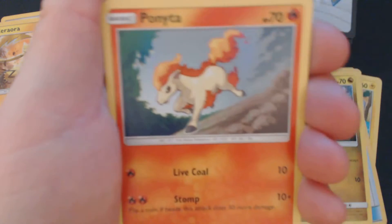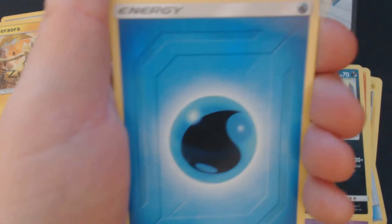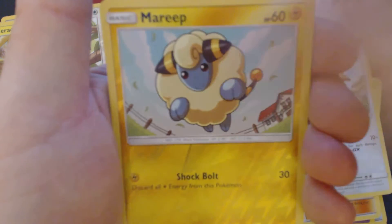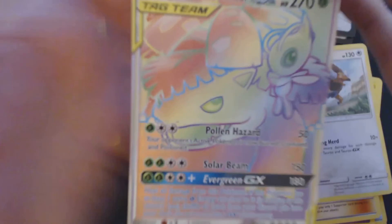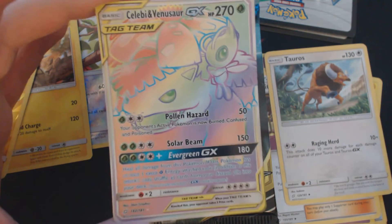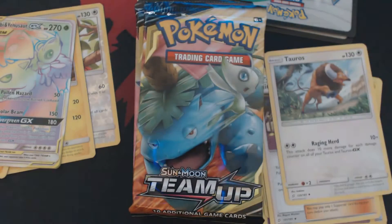Something interesting this way comes. Got here Dratini, Tentacool, Ponyta, Alolan Grimer, Cosmog, Water Energy, Alolan Graveler, Nita, Tauros, Reverse Hollow Mareep, Rainbow Rare Celebi and Venusaur GX. Love Rainbow Rares — gorgeous cards.